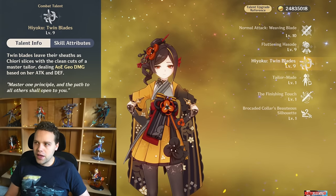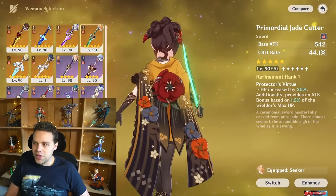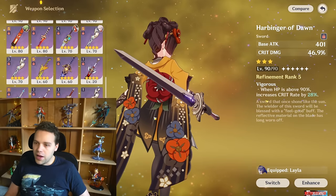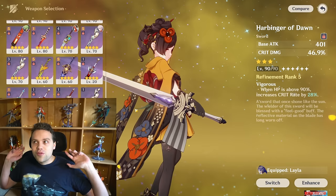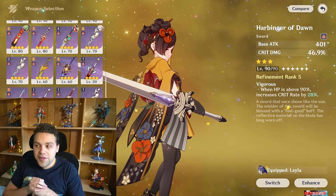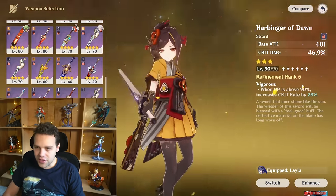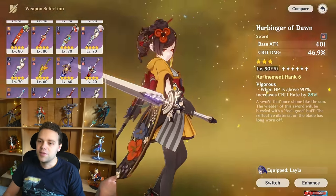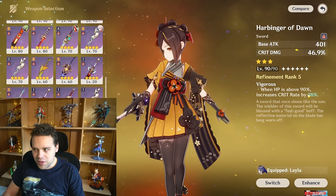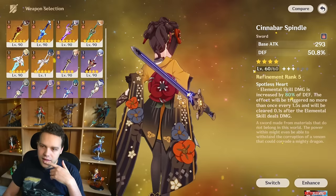For weapons, her signature is best in slot. Second best is the Jade Cutter for its very high crit. Next is technically Harbinger of Dawn — though my issue with it is that her skill teleports her right into the enemy, making you liable to getting hit. If you're willing to play consciously and stay above 90% HP, Harbinger of Dawn is very good. Cinnabar Spindle needs more testing but is very close to Harbinger of Dawn and more consistent.